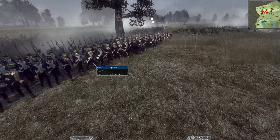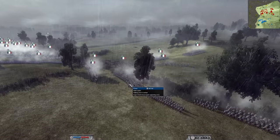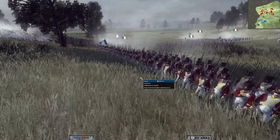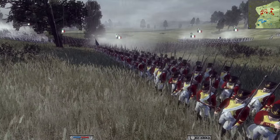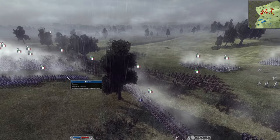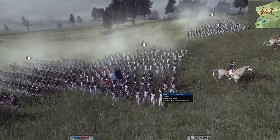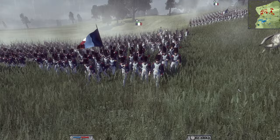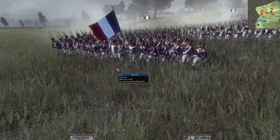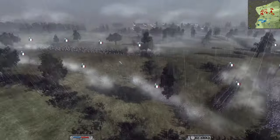I brought the Polish Legion because they generally have a better melee stat for their price than equivalent units like the fusiliers of the line. I also had one Swiss foot — another slightly better unit than the fusiliers but a little more expensive, so worth it. And I had two of the wonderful Old Guard. I also brought one Young Guard — I needed some seriously strong melee troops.